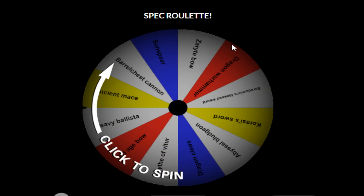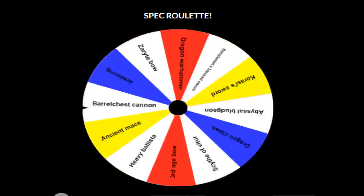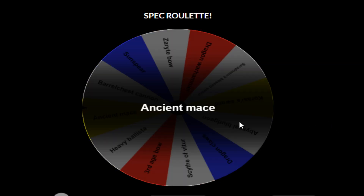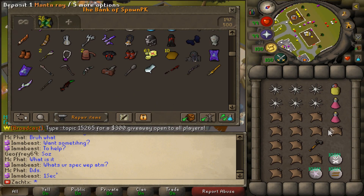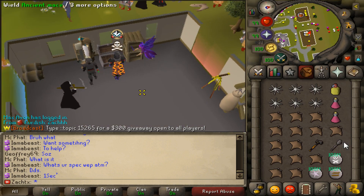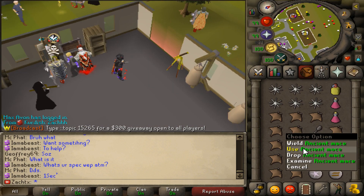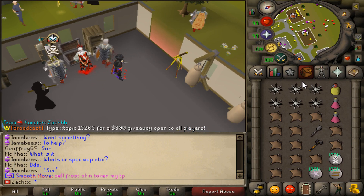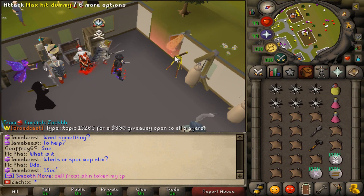Here we are at the roulette wheel — it has the 12 items listed from my inventory. We're just gonna click spin and see what we get. Oh no way, oh my god — so that's how we're starting off this episode. I'm not expecting much out of this, so obviously we're gonna have the elder maul in our inventory, thank god. Maybe the ancient mace has some type of hidden spec I don't even know about — that's the main point of this series, to see what the different spec weapons offer.